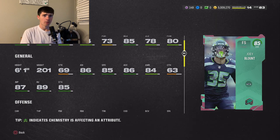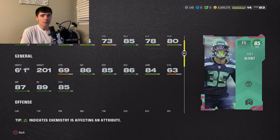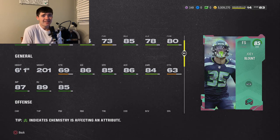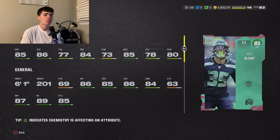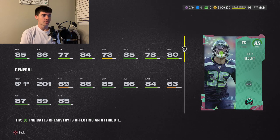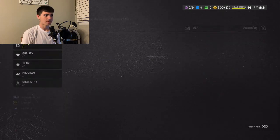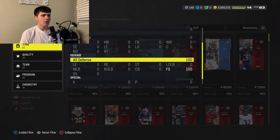I've only heard good things about this card — not a single bad thing. His height is good, you can use him as a user, you can play him over the top. If you need a free safety, I think Joey Blunt is probably the best free safety in the game. I haven't used the card personally, but from the stats and everything I've seen, this card is an absolute monster. Joey Blunt comes in at number 10.